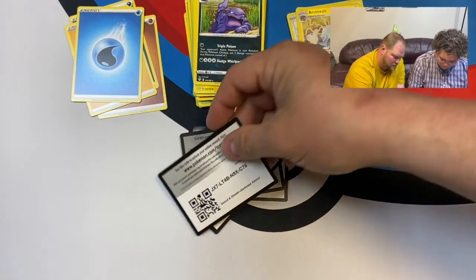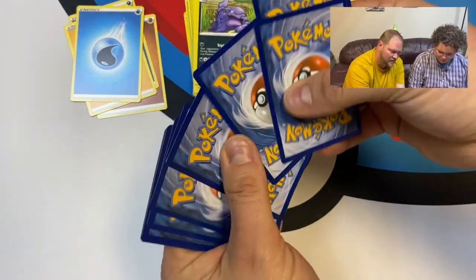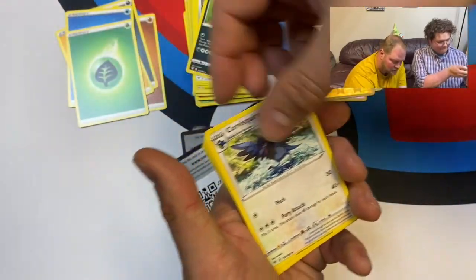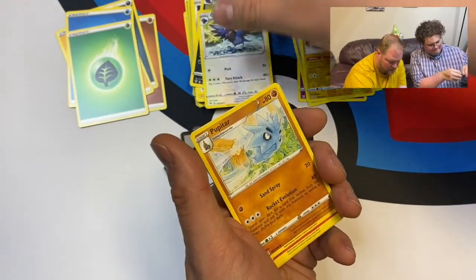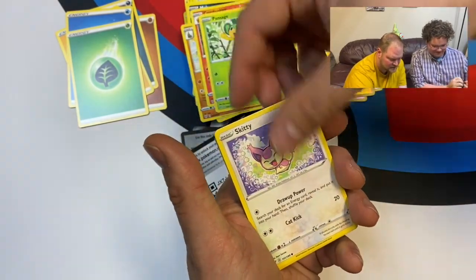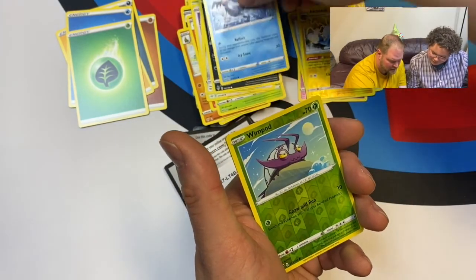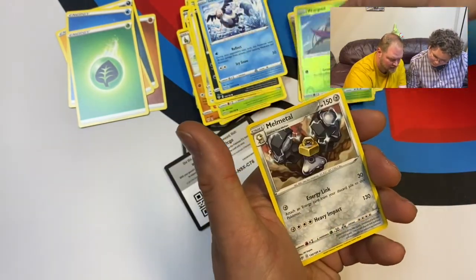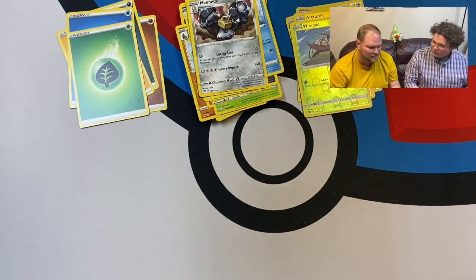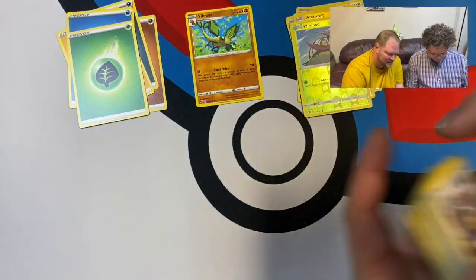One two three four. Energy, Corvisquire, Pupitar, Combusken, Pansage, Skitty, Clink, Grimer, Galarian Mr. Mime, Wimpod, and Melmetal. I remember when Melmetal first came out in Pokémon Go, everybody was so confused — they were seeing it and it kept appearing as Ditto. Yeah, that was fun — that was weird.